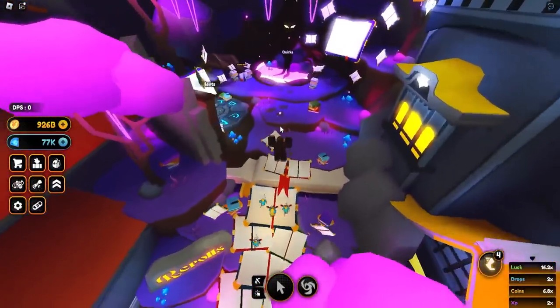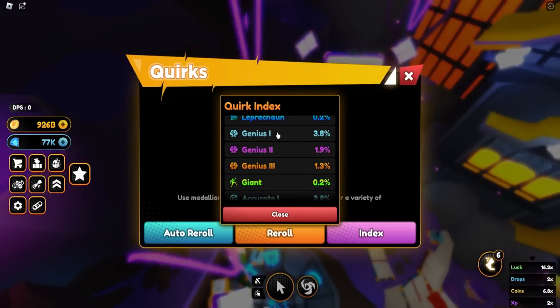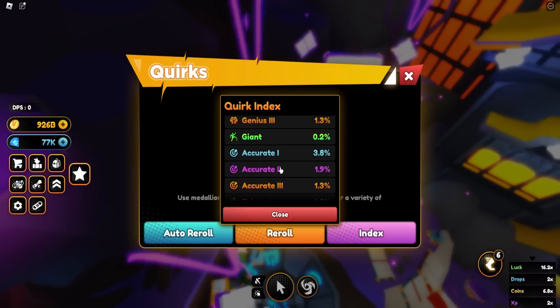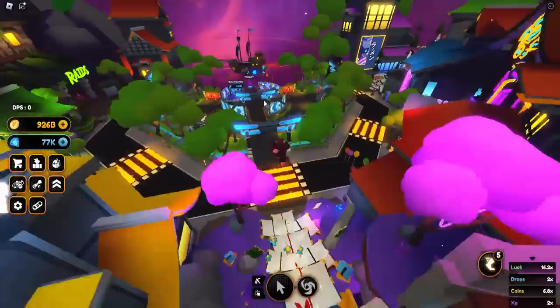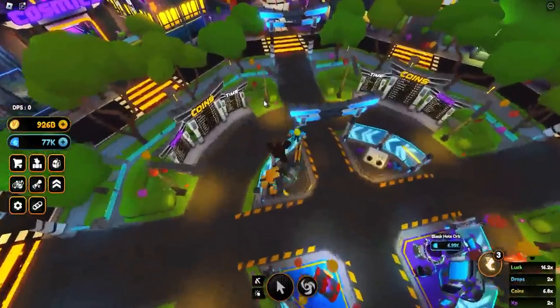We have two mythical passives in the game: Leprechaun and Thief. Leprechaun is essentially Luck Fall and also has a Nari coins boost implemented to it. Thief is essentially Draconic, aka Collector 3. This update right now is the best time to go for them.